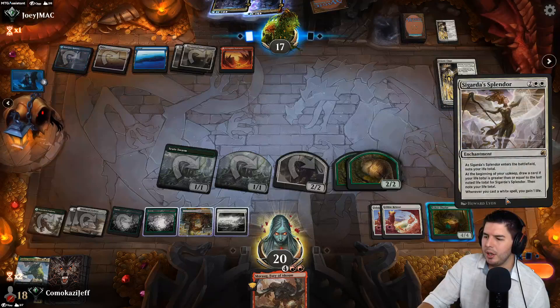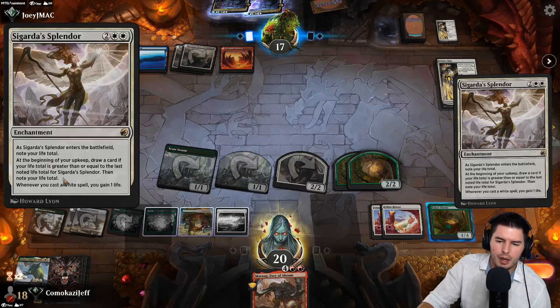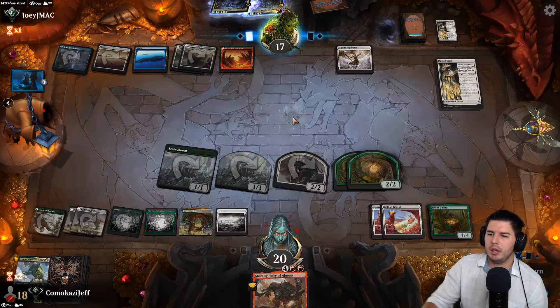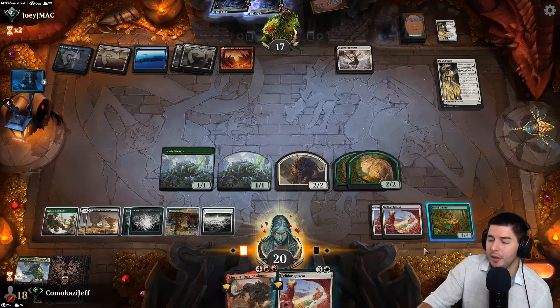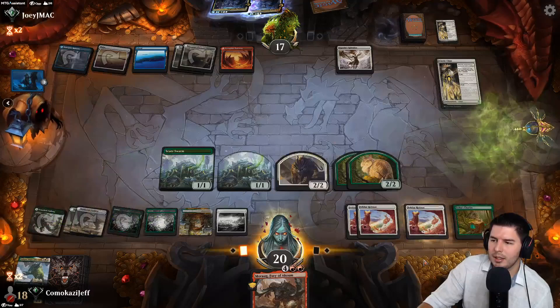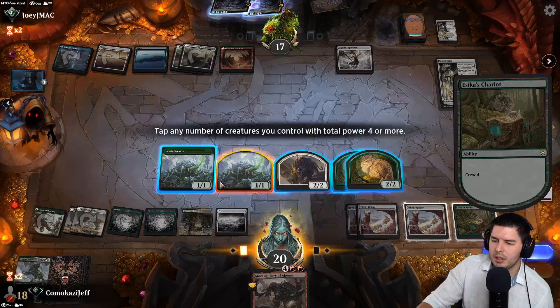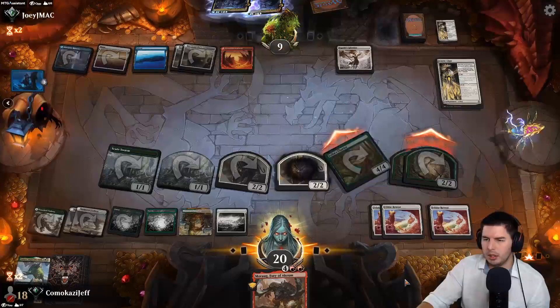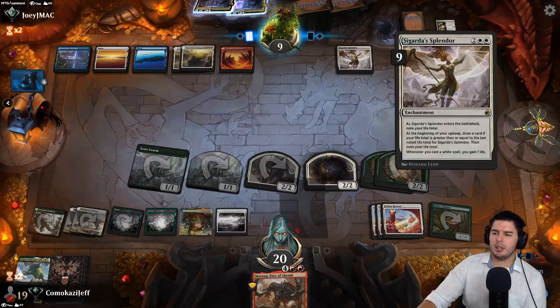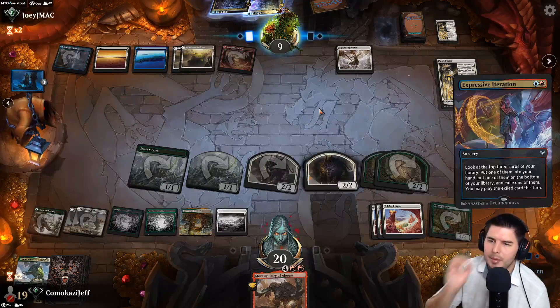Brings it back — Splendor. As your life total goes up you jug a card if it's higher. Cast a white spell, gain some life — interesting. So this is just a life gain deck. Pass to my turn, another Felidar Retreat — I don't hate it. Attack for a decent amount of damage — down to nine, pass the turn. At the beginning of your upkeep if your life total is higher — not happening this time.